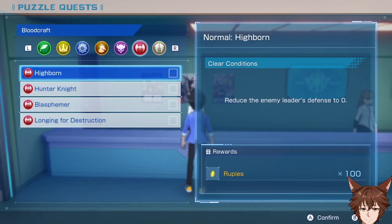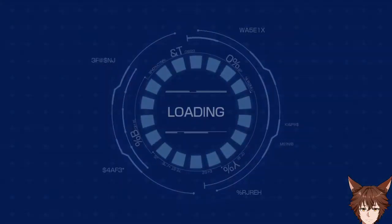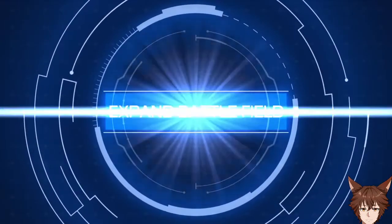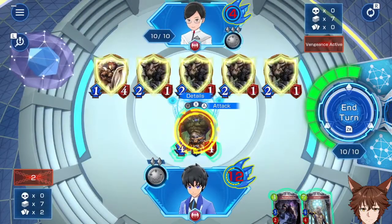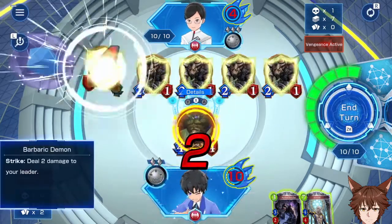Are you all ready to get smitten by some vampires? Because now we're doing Chapter 4's blood puzzles. If there are more puzzles unlocked later on I will complete them — do not worry, I'm gonna do them all. Alright, so let's start out by attacking 1-4.